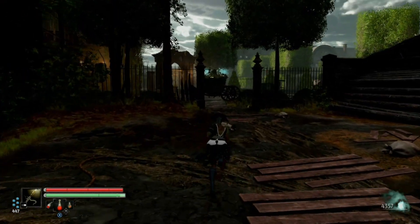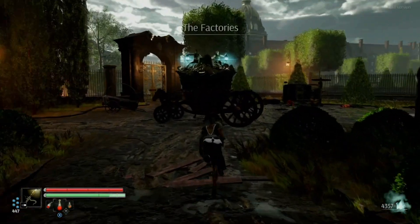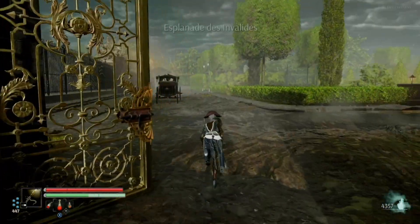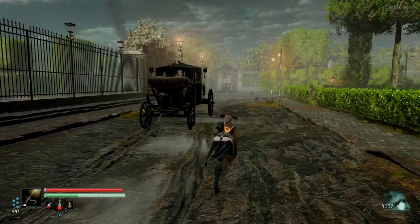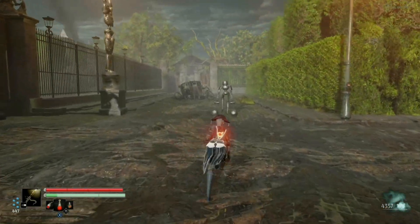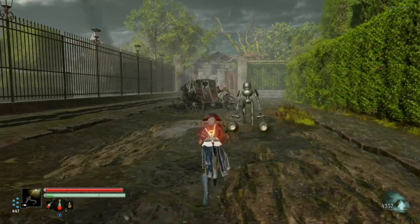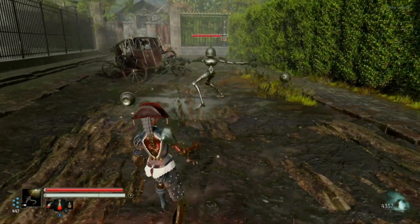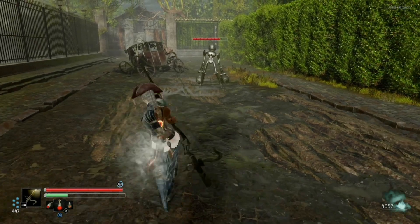Today I'm showing you a pretty good souls farm early in the game, right by a fast travel point. This is between the second and third boss in the game. You can get 775 souls roughly every 60 to 90 seconds. On top of that, you can get alchemist capsules and heals, so it is a very nice farm.